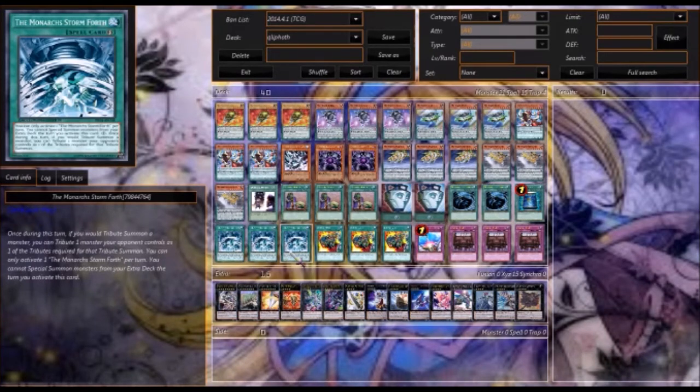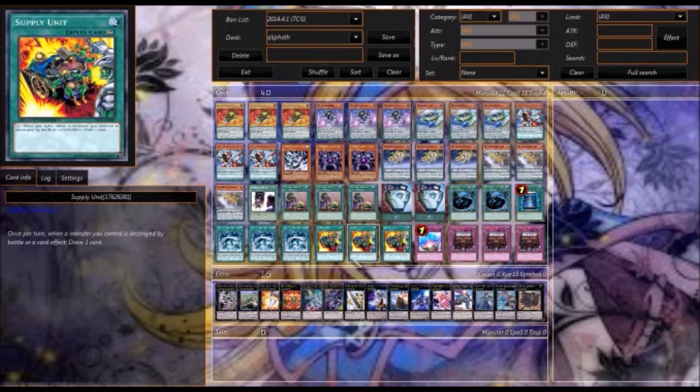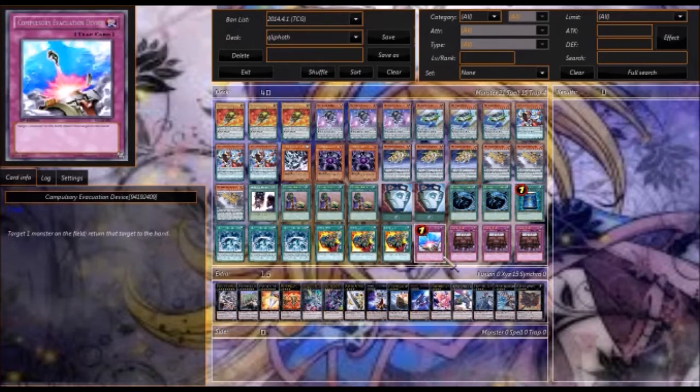Monarch Storm Force is really great, mainly to get out Monarchs or to get rid of more cards — like maybe we have a Genome but not an Archive, and we want to summon Disk, so we can tribute Genome and get rid of one of our opponent's monsters at the same time. Supply Units is pretty much our draw power of the deck. It normally goes off at least once, because when I pull out Disk the monsters are destroyed at the end phase, so Supply Units kicks in, allowing us to draw more cards. And it stacks, which is just amazing.